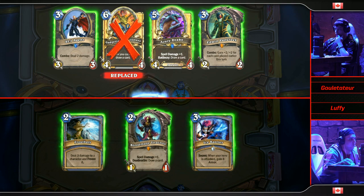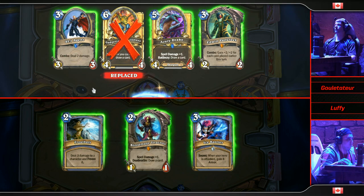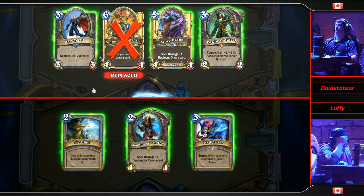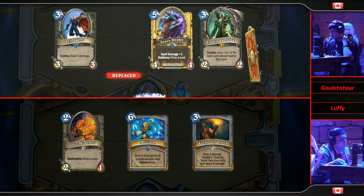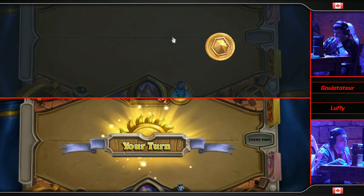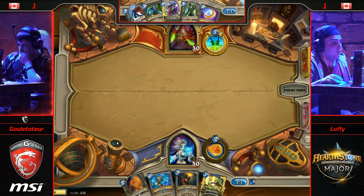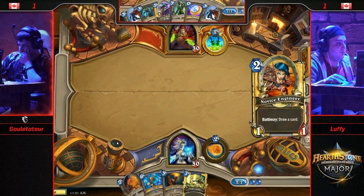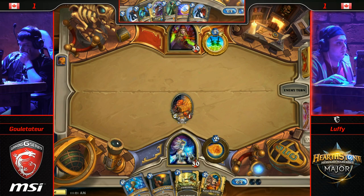It is going to be Freeze Mage for Luffy, and Gulettatur is going with his Rogue. Freeze Mage has had some pretty good success in our first broadcast match. Curious to see exactly how it can face off versus Rogue — this feels like it's one of its better matches. We are seeing a lot of similar archetypes coming out in these first two matches. Freeze Mage and Rogue are obviously doing quite well — we've seen them in basically every player's lineup. Almost every single game has had either a Rogue or a Mage in it.